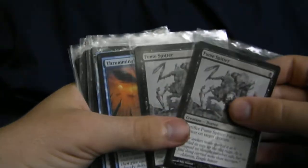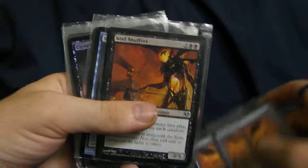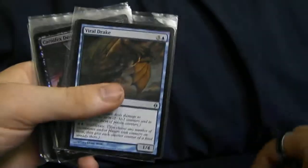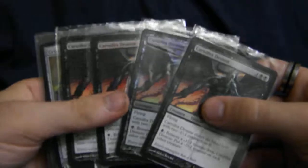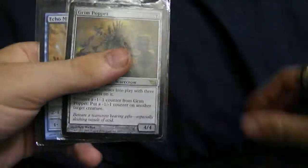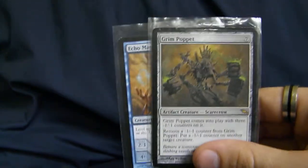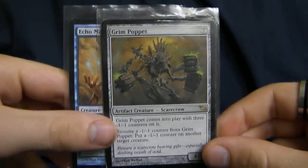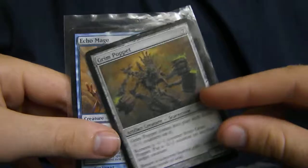On the creatures side, we have a couple Fume Spitters, we have a couple Thrummingbirds, we have a Soul Snuffers, a Viral Drake, four copies of Carnifex Demon — one of which is foil, as you can see — and a Grim Poppet, which is pretty expensive. But considering there are 12 islands and as many, if not more, swamps, eventually you're going to get this thing out and it's going to be amazing.